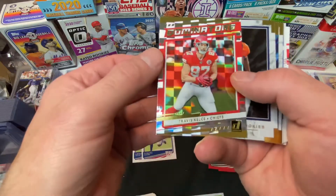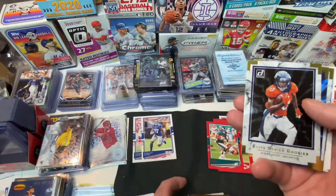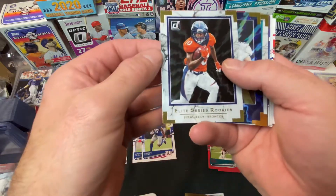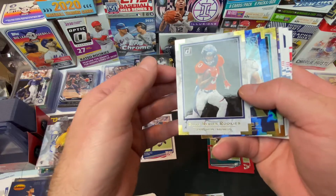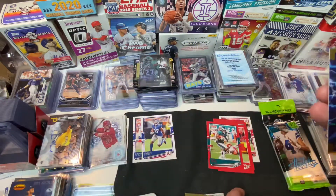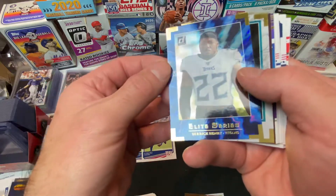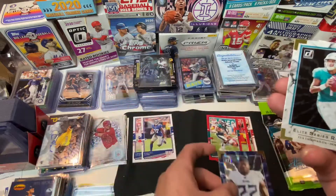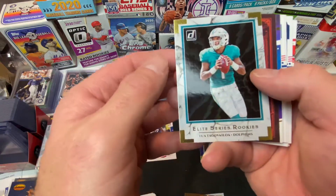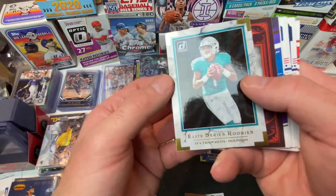Travis Kelce — it'll be good to send out. Jerry Jeudy — that's not bad, that's a nice card too. These press proofs are elite. Derrick Henry. It's just what the cards are actually worth, that's what I'm going through.